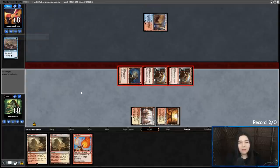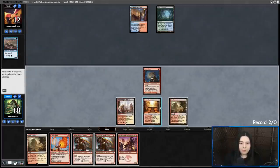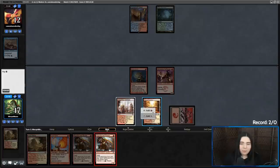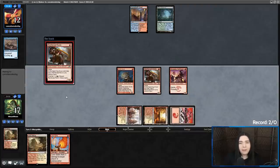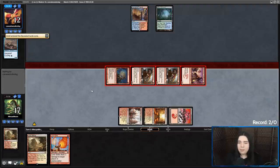Spire Bluff Canal and they're going to cycle Striped Riverwinder. The good thing is that Living End doesn't actually kill my Ronins because they just come back. Alright, Swiftspear — let's get a Basic Mountain, play Swiftspear, and you guessed it: double Ronin. Getting there for seven. And we don't have to fear the Instant Speed Cascade here because good old Simian Spirit Guide is not here anymore — he's with Ugin now.